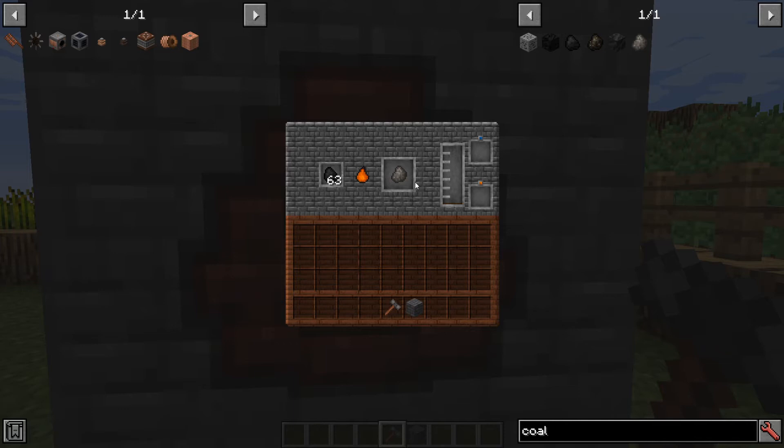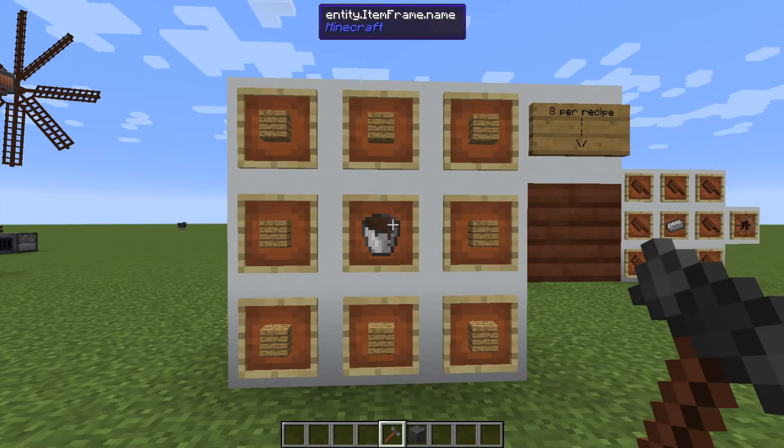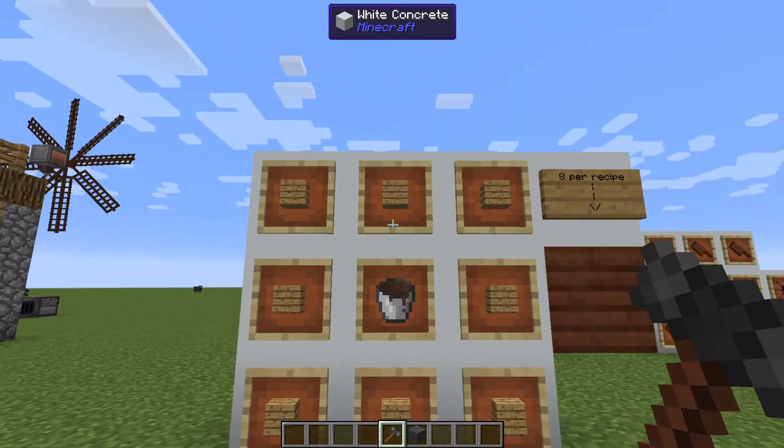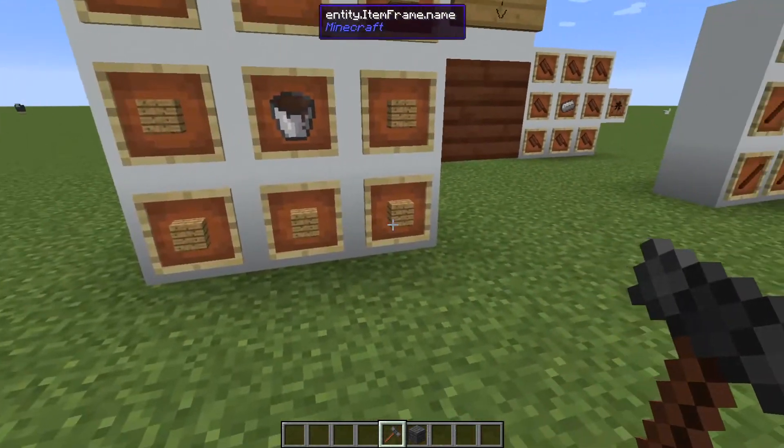It will quadruple the amount of power out of most generators. Now that you have your bucket of creosote, you can turn it into treated wood planks by putting it in a crafting bench surrounded by wooden planks.